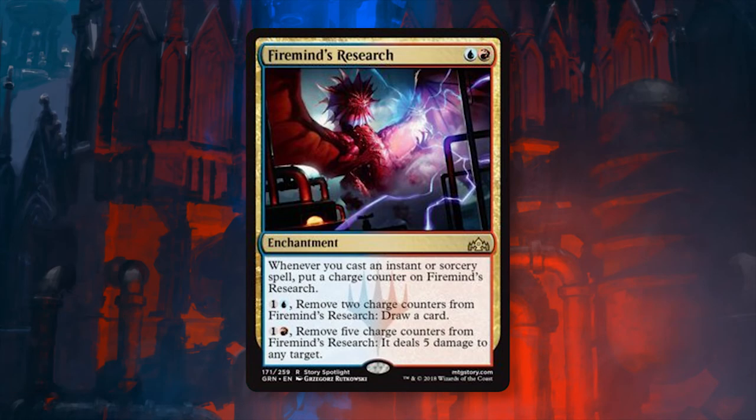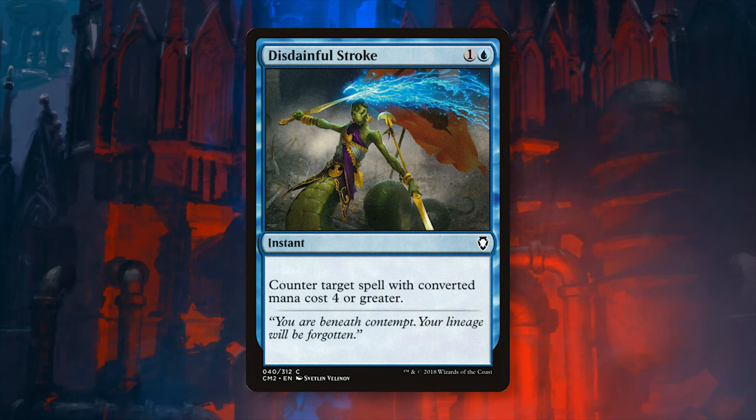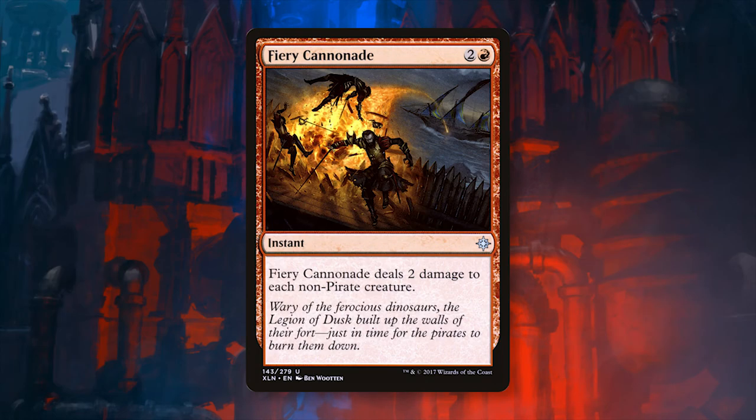I'll briefly go over each sideboard card Todd included with this list. Keep in mind that with Guilds of Ravnica coming in, we will see a large shift in the meta. Three Firemind's Research — a great card for grindy matchups, providing late game card advantage as well as flexible burn for either creatures or damaging the opponent directly. Three Disdainful Stroke — again great against matchups that may go long; the goal is to counter a key card on the opponent's side and be able to grind out the match from there. Three Fiery Cannonade — a low-to-the-ground sweeper that's great against aggro decks and also very strong against token decks, efficiently dealing with all of them at once.